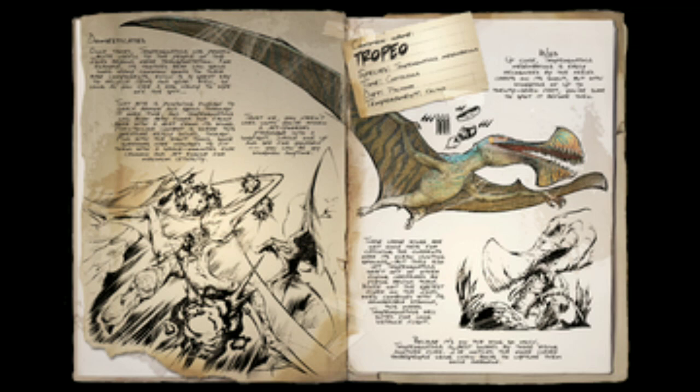Up close, Tropiogonathus mesembranus is easily recognised by the keeled crests on its snout, but with wingspans up to 27 feet, you're sure to spot it before then.